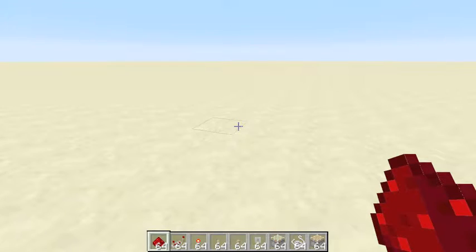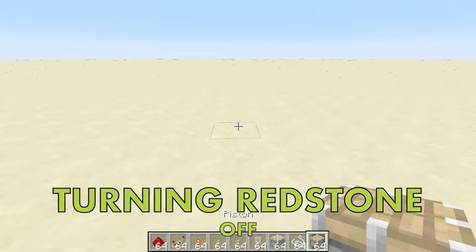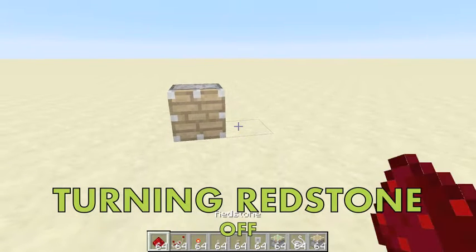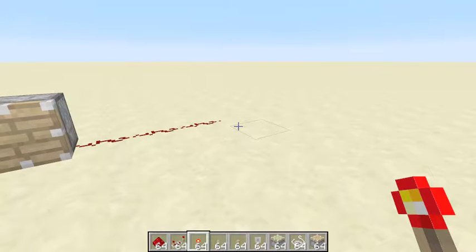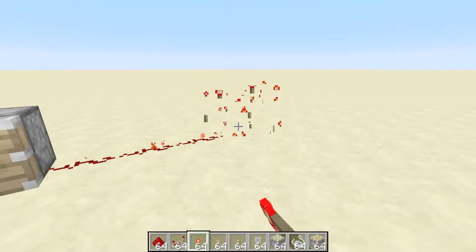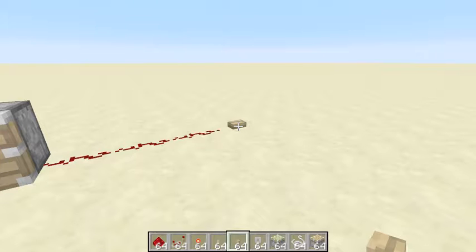Let's start with something simple. If we just place a piston down like this and add a redstone trail to it, then place a redstone torch, it will obviously light up. Same thing with a button — you have to activate it.